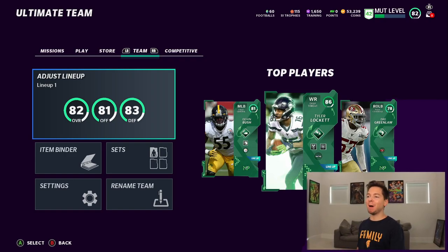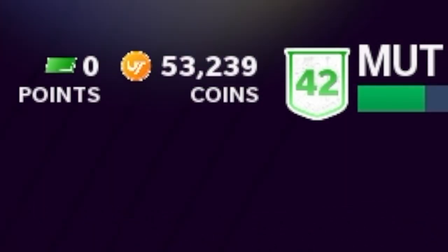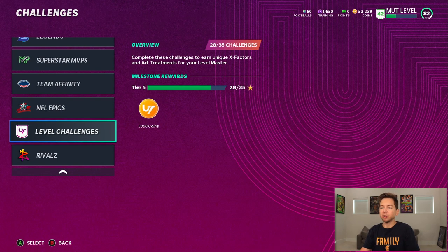What's going on everybody, welcome back to another episode of No Money Spent. Let me show you guys what I've been doing because our coins are stacking up. It has been a struggle to get coins, so I started the ultimate kickoff solos. I actually got the first token and I've still been doing the NFL epic solos — we are very close to getting Jack Youngblood and Adrian Peterson. The level challenges, we've done every single one that we can do.